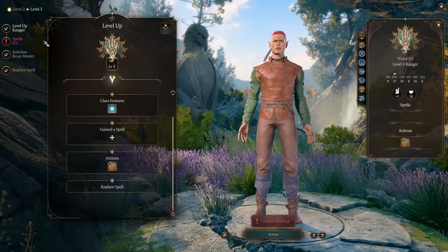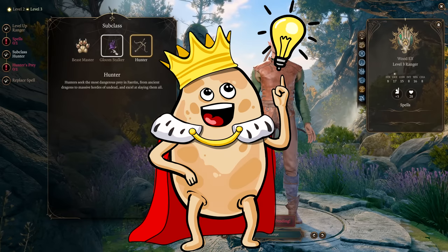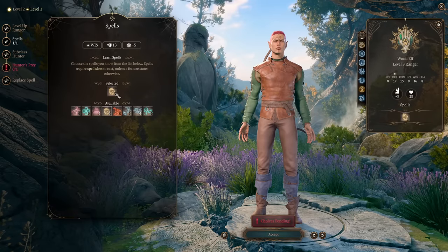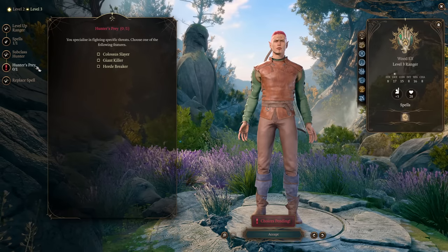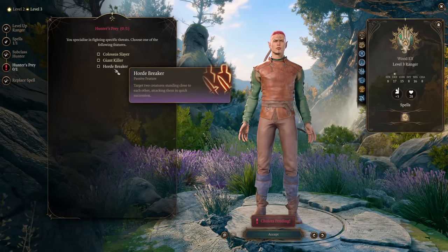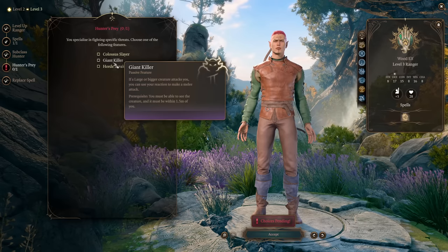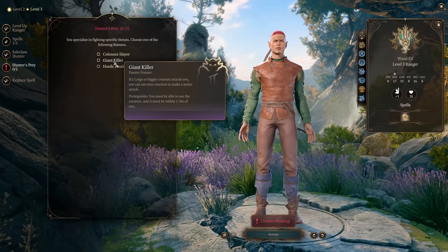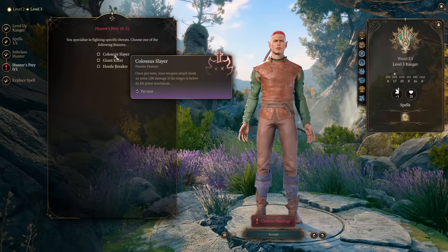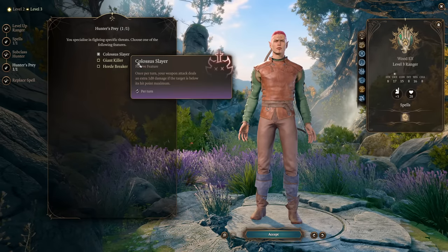At level 3, you can finally pick your subclass. Our subclass of choice for today's build is Hunter. You will get the ability to pick one more spell — I recommend Goodberry, a nice healing spell for you and your party. You can pick Hunter's Prey — you have 3 choices. Hordebreaker lets you target 2 nearby creatures, but it's situational. Giant Killer is useful against large creatures. But the most useful is Colossus Slayer: once per turn, your weapon attacks deal an extra 1d8 damage if the target is below their hit point maximum.